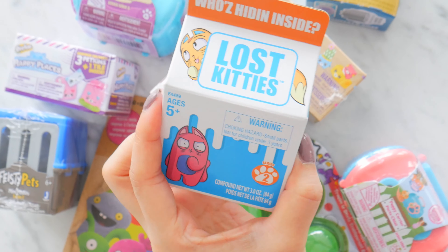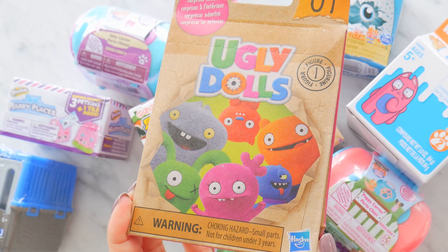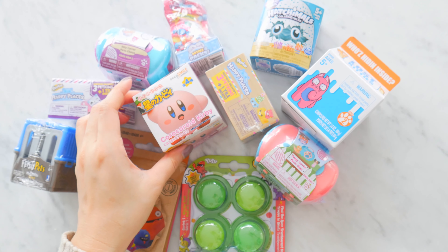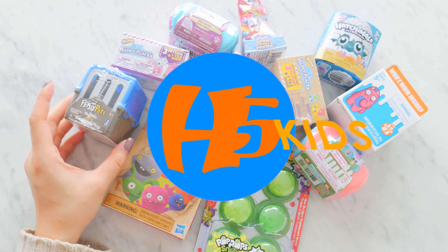We have feisty pets, happy places from Shopkins, kitty in my pocket, Shopkin mini packs, Hatchimals, more Shopkin happy places, lost kitties, puppy in my pocket, Pop Pop Snots, ugly dolls — but ugly is the new awesome — and Kirby.